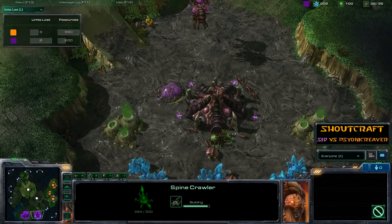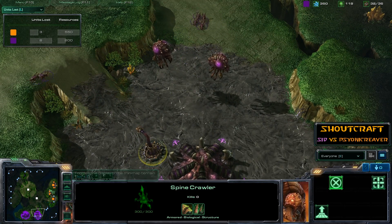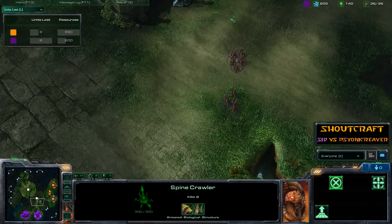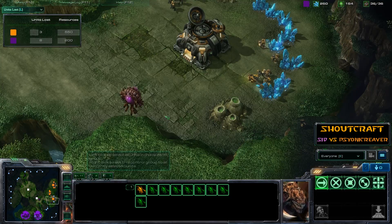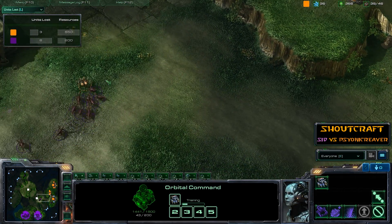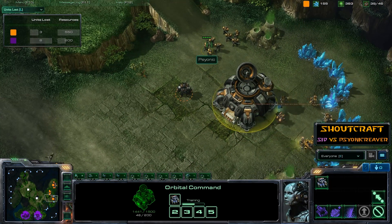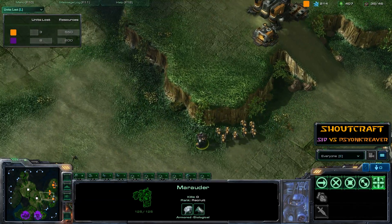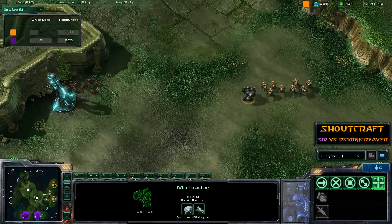There's an early Spinecrawler going up, so no early Marine harassment from Psionic Reaver unless he wants to get speared on that. Plenty of Zerglings heading out from Cid — he wants that early expansion and I don't blame him. He's got a Marauder up already and plenty of Marines — a nice little assault force. Those Zerglings without the speed upgrade are not going to be able to flank around, and they're about to get caught.